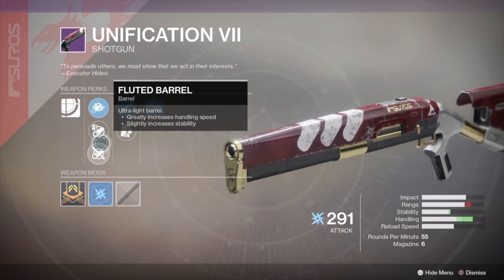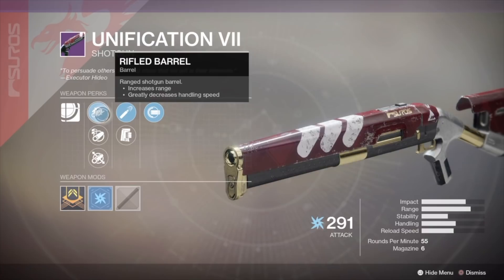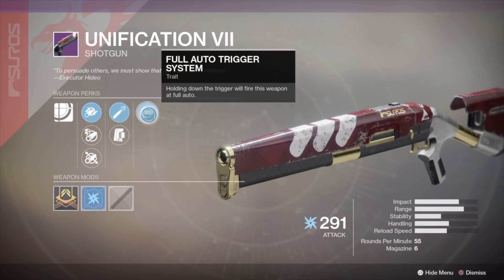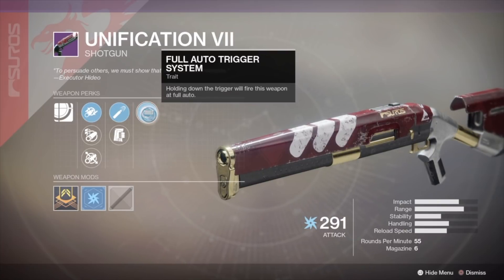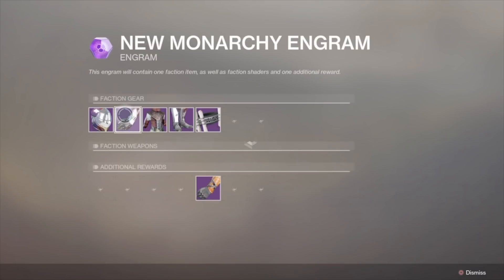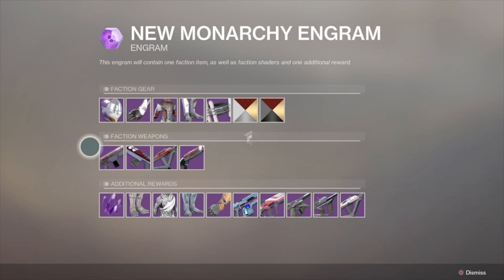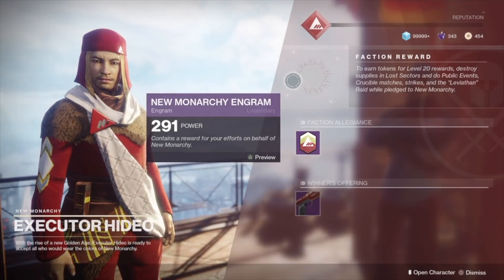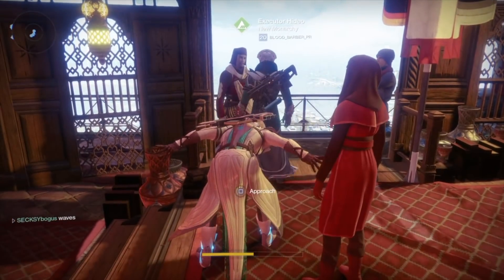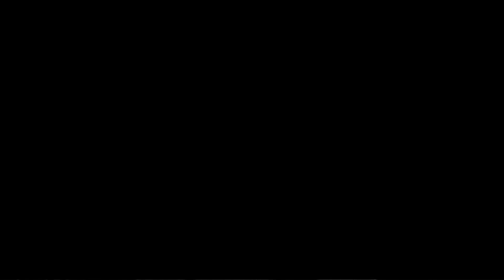Finally, the Unification 7 shotgun. It has an insane amount of range, decent impact, High Caliber Rounds and full auto, which makes it a solid choice for both PvP and PvE. I would keep this one for sure — this will probably become my go-to shotgun. Like I said, I'm not a big shotgun fan, but maybe this one will change my mind. Keep this gun if you get it.